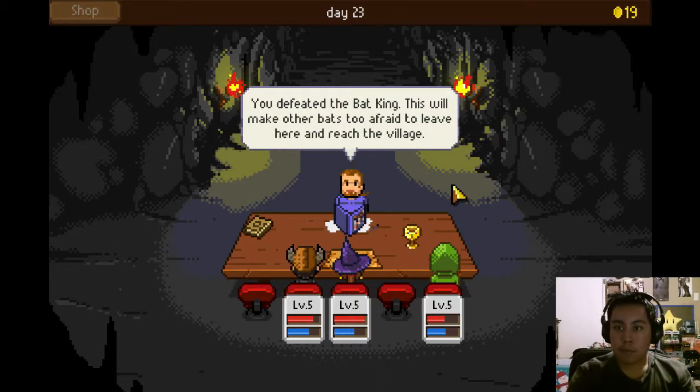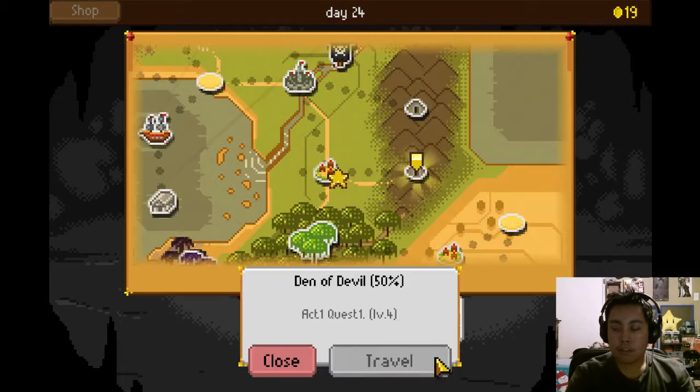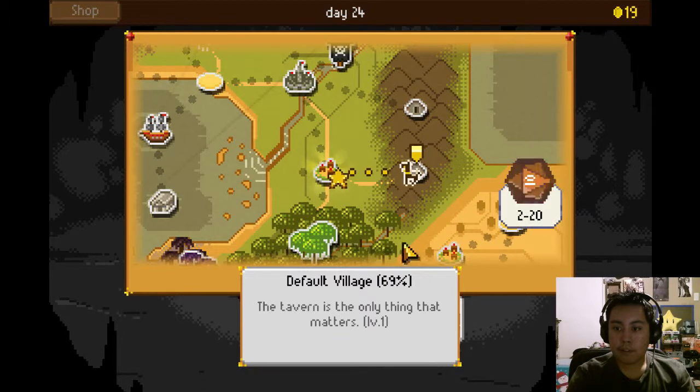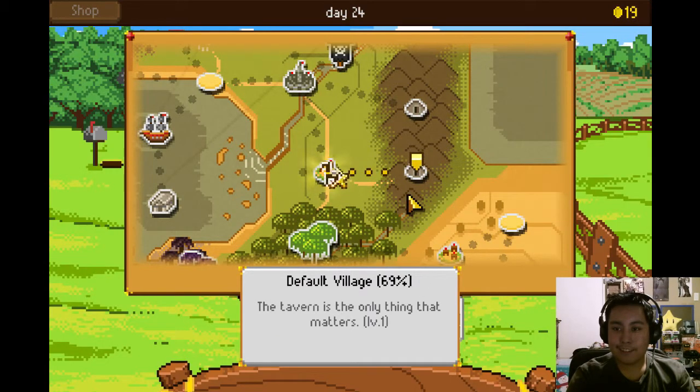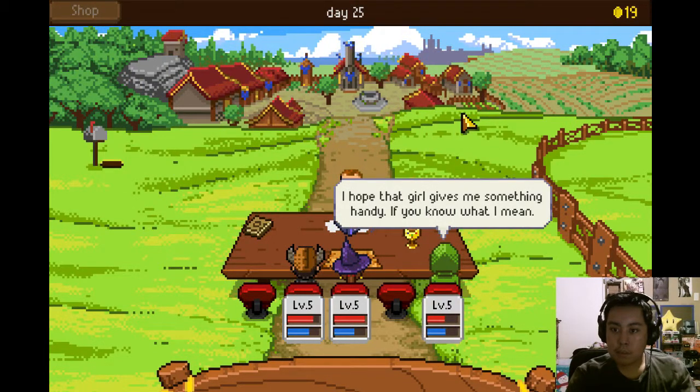You defeat the Bat King. This will make our bats too afraid to leave here and reach the village. Now you should return to the default village. I'm still happy to hear what you've done. I hope that girl gives me something handy if you know what I mean... oh god.